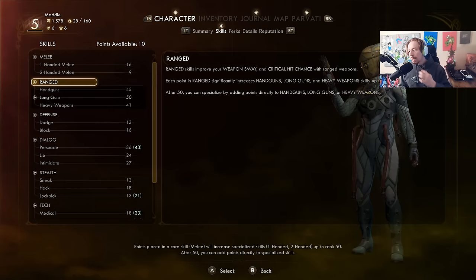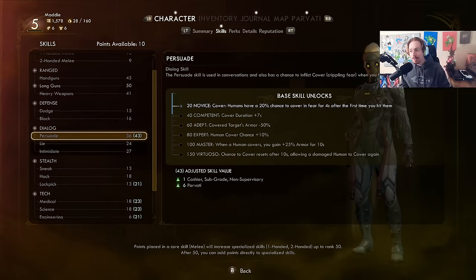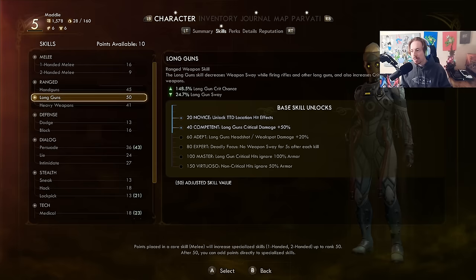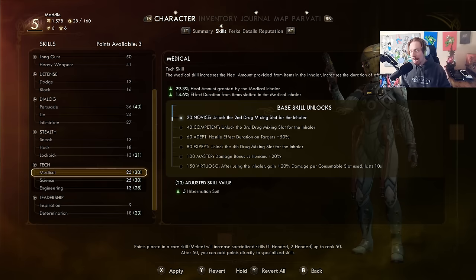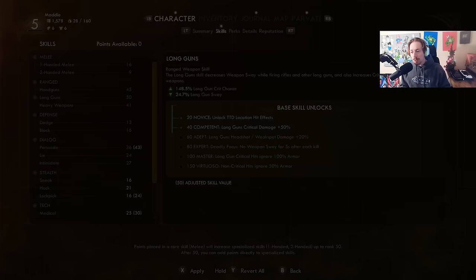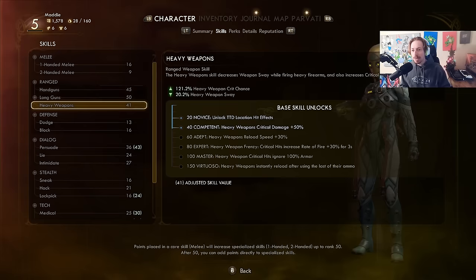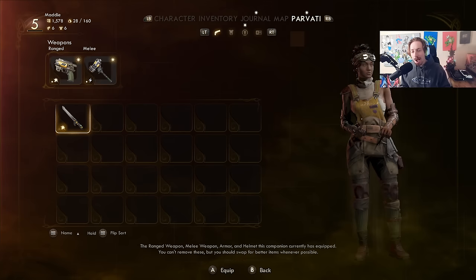I hope they change how skill points are allocated because they put them into little groups here and they all scale with you as a collective until you get one of them to 50, and then you can individually level them up. For me, I like when you just have to pick a sea of individual skills, because what happens is the game quietly makes you a jack-of-all-trades and master of them too. Especially with gear equipped, you can see we've got technically 30 across the board just based off what we're wearing. So it can make you better than you actually are. You can even level up your companions, which I thought was pretty cool.